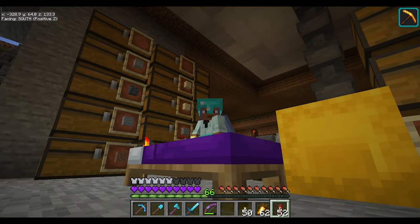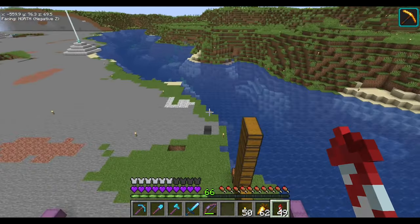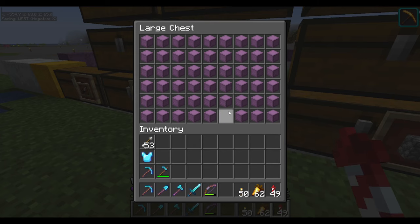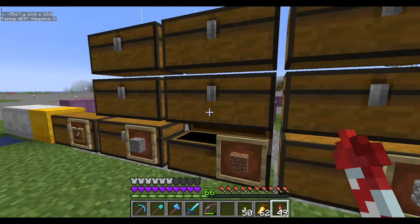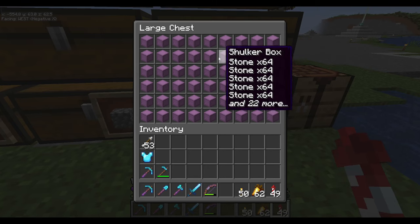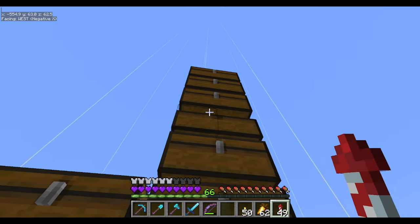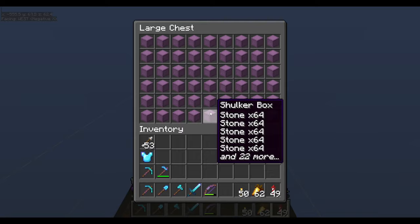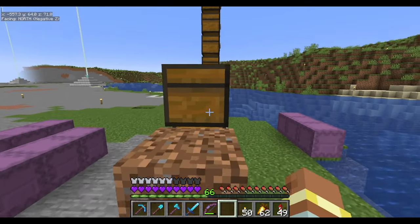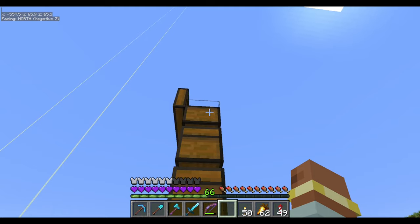Because when it gets to the point where you have this many items and this many random shulker boxes and you're having to sort everything by chests full of shulker boxes instead of just double chests full of stuff — and actually this really isn't anything, because this over here, this thing is no joke. I don't know how long it's been since I showed you all of this, but this is all dirt. This is all stone. Every single one of these is completely filled all the way, and I'm pretty sure even the top one — I can't even reach it — is almost filled.